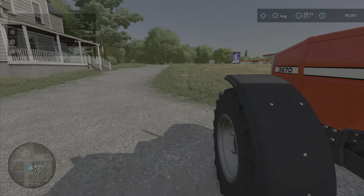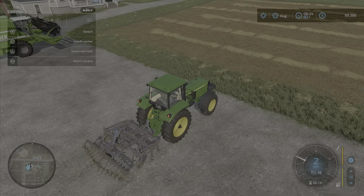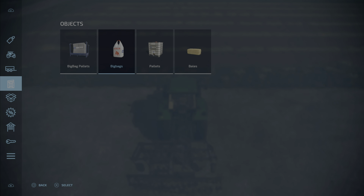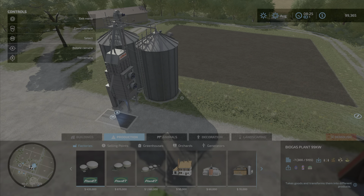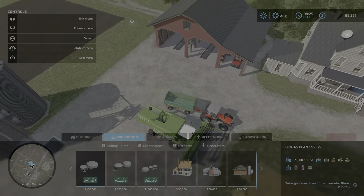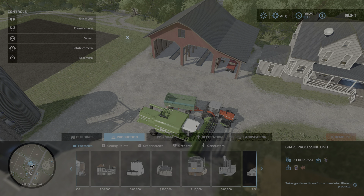I want to organize the equipment in the order you would use it, so the cultivator would go first. It looks like we have three tractors, which is a really good selection honestly. Let's go down to the shop. We can build our farms - we can even upgrade our house! There's a Taylor Sugar Mill. Wow, there is so much to do in this game!